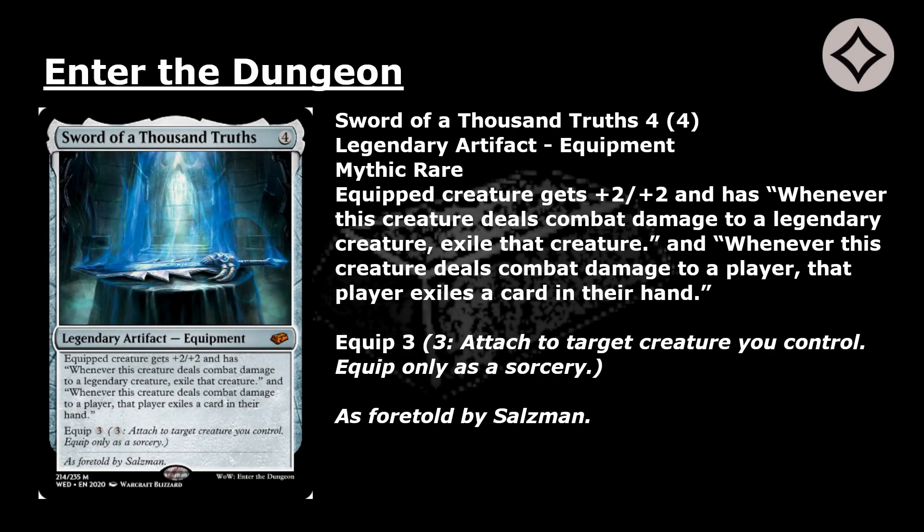Sword of a Thousand Truths: 4 mana for a Mythic Rare Legendary artifact equipment. Equipped creature gets +2/+2 and has two abilities: whenever this creature deals combat damage to a legendary creature, exile that creature; and whenever this creature deals combat damage to a player, that player exiles a card in their hand. Equip 3: pay 3, attach to target creature you control. Equip only as a sorcery.